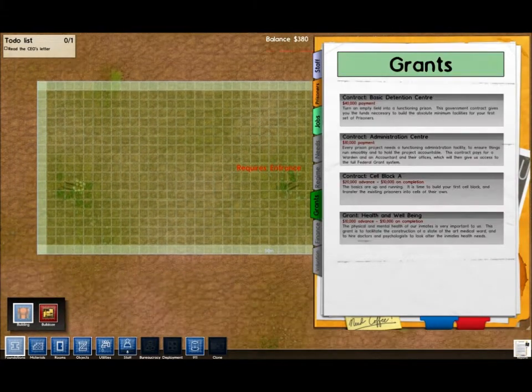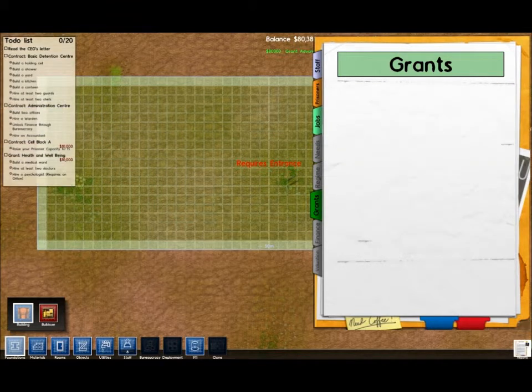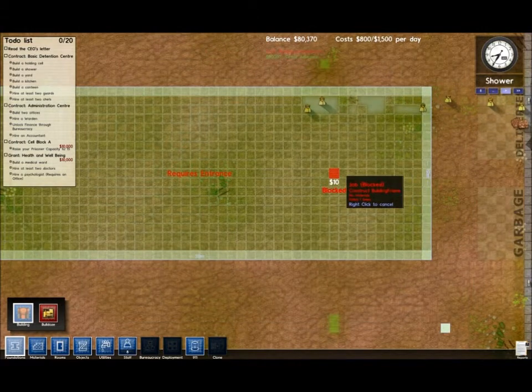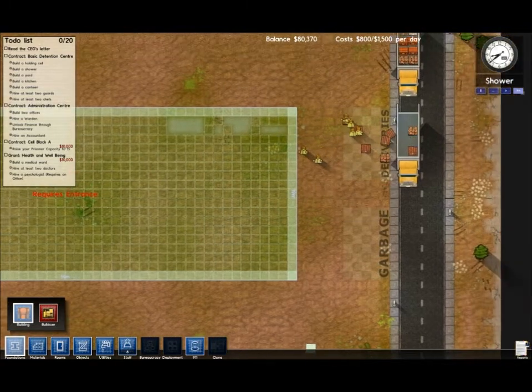So let's go to grants - this is basically where you get paid, and you get paid a bit extra if you complete the tasks. I'm just going to grab all the grants here, and they kind of add to like quests on the left. So I'm currently building a foundation, which you then need to put a door on, which then becomes a big building you can divvy up later.